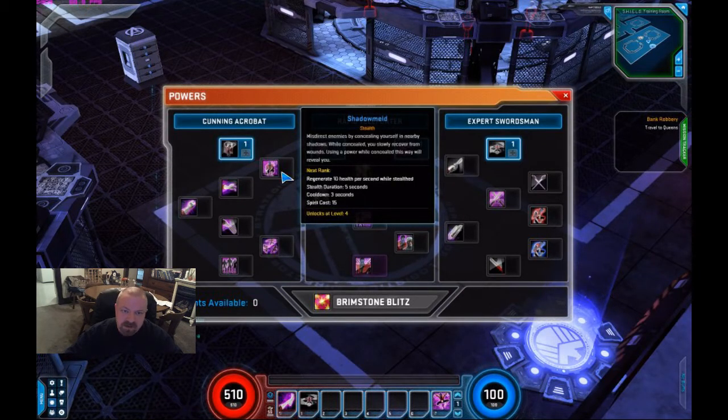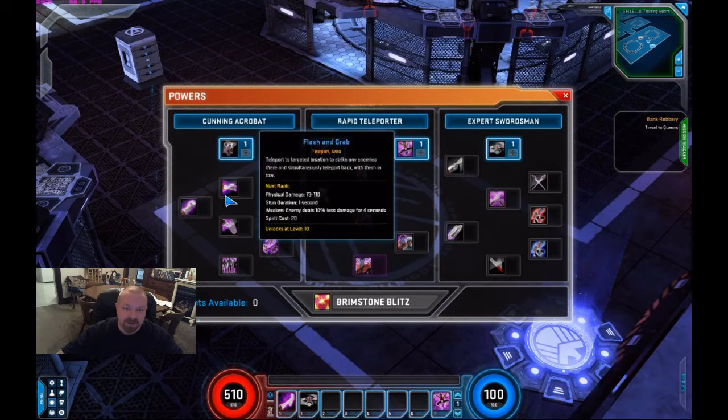The health regen doesn't get all that great — at level 60 naked with 20 ranks, you'll get about 2,000 health over the five seconds. It's all right, and it could be tied in with some things since there is a tie-in skill for it. Flash and Grab is one of the skills everybody's talking about. It's very interesting — there's no attack speed on it. It does physical damage, has a stun, and weakens enemies so they deal less damage. It costs 20 spirit, and as fast as you can hit the button — or if you hold it down — it will spam and drain your spirit almost instantaneously. So it's an interesting spam AoE, but you will drain your spirit in a heartbeat.